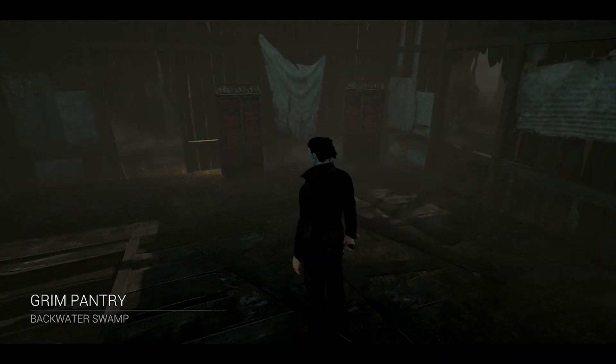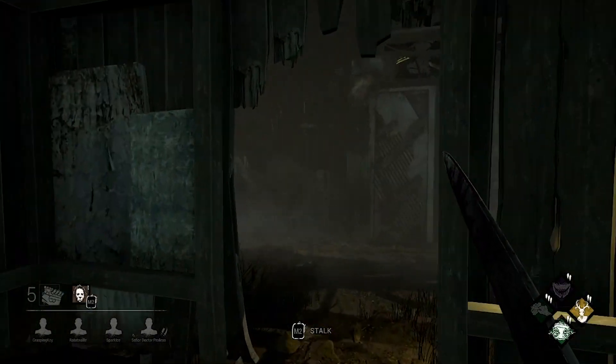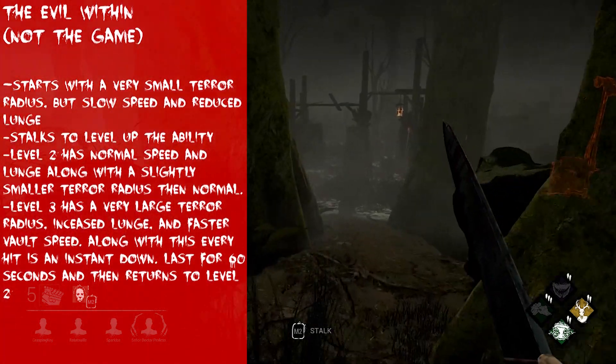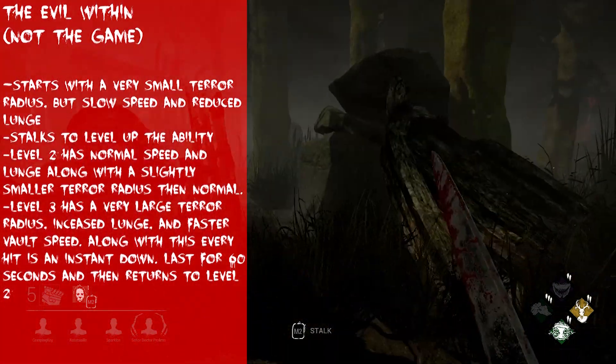Let's start off with the legend himself, the shape in the dark, Michael Myers. All killers come with their own unique ability, and Myers' ability is so faithful to the character. Evil Within is a unique ability that allows you to stalk the survivors to gain power. You will start at level 1 with a very small terror radius at the cost of a small lunge and slow speed, allowing you to sneak up on survivors.